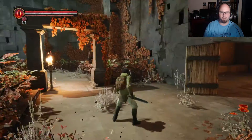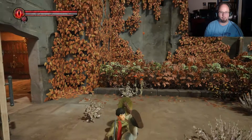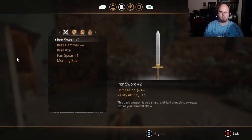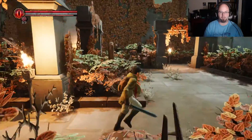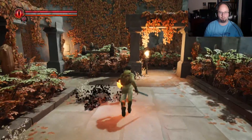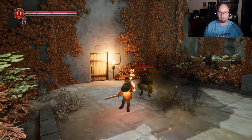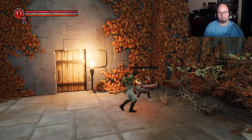Let me try using the buckler — it's not a big shield, it's a very small shield. If I switch — hang on, I thought it increased my stats. Let's try agility-based. These guys are nothing — I've upgraded myself so much that I can actually handle this.